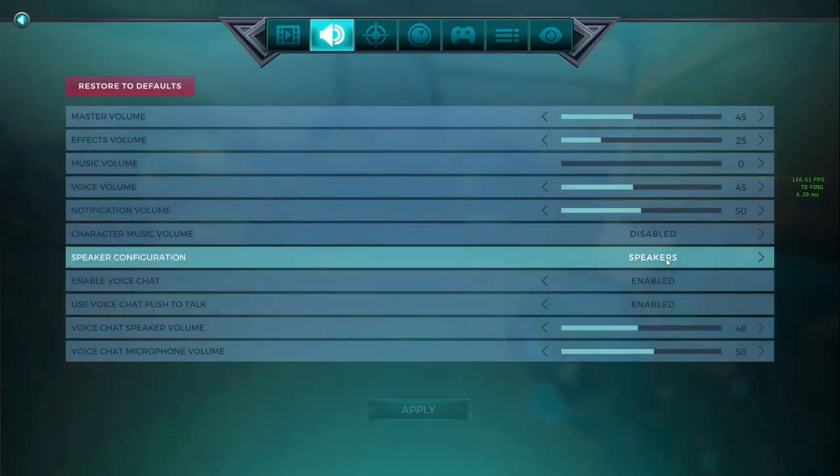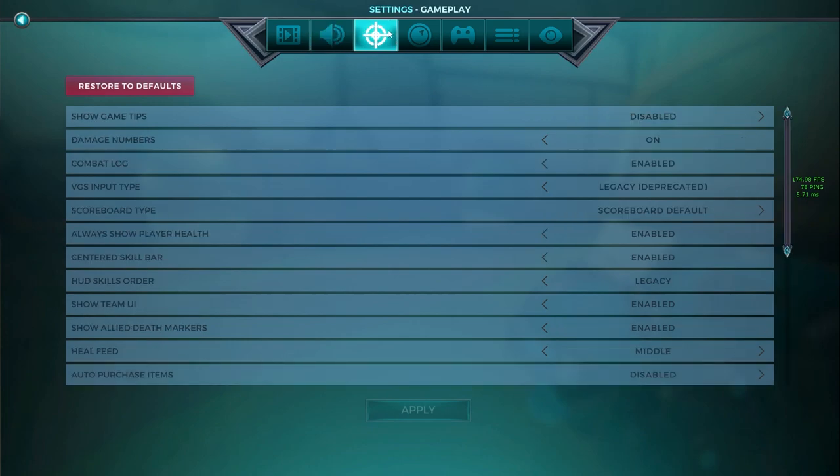Now this is where the tips are going to get interesting — pay attention very carefully. Game tips will be on by default; make sure you set it to disabled. The game tips are not helpful, I promise from the bottom of my heart. Have damage numbers on and combat log enabled. This is for PC only — console does not have this. You will have this on default; go all the way right and set it to legacy deprecated. Do this.